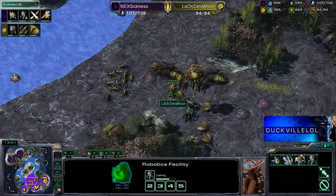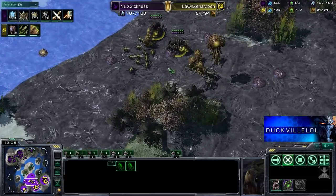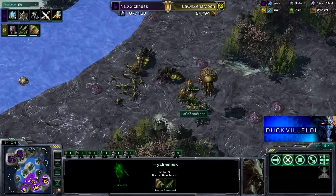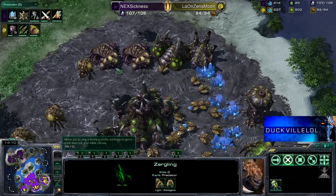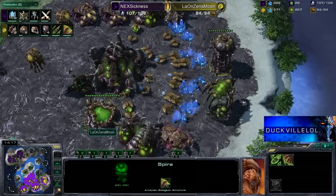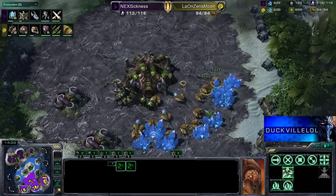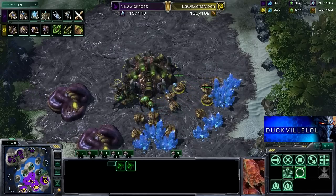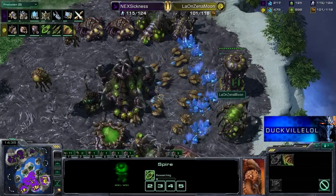He's going to have a whole bunch of Colossi out with plus one to weapons and extended Thermal Lance, as well as some Void Rays. Very interesting play here from Sickness. Now what has Pet got? He's got a couple of Infestors out with their Pathogen Glands upgrade, so they should be able to get some nice fungals down. We've got Roaches, Hydralisks, and Lings. Pet is busy trying to get the third base up and running — he really does need this to have the economy to support this big tech group, with the Infestors taking up a lot of gas.